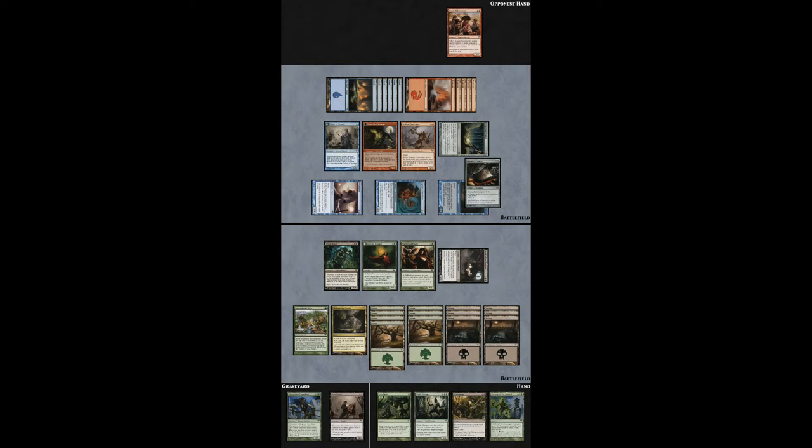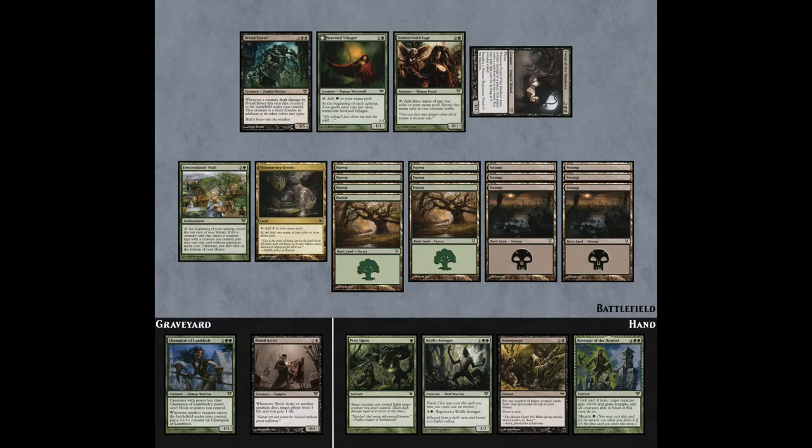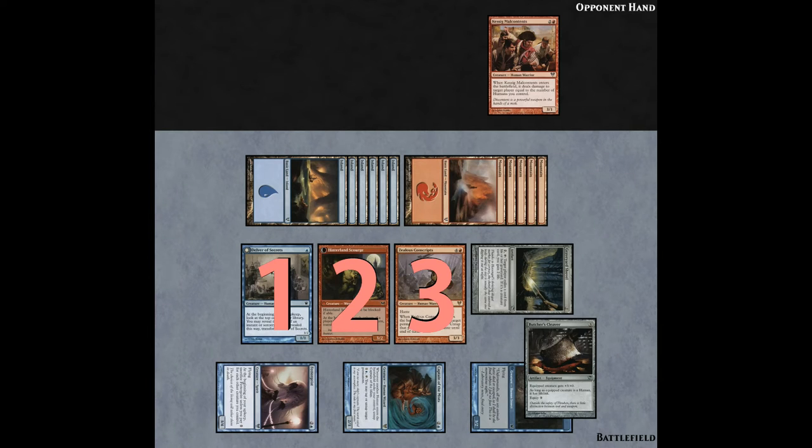So with that spoiler warning out of the way, let's begin. Here is the board all together, here is your opponent's side, and here is your side. When trying to solve these puzzles, the first thing that I do, if the goal is to just kill them with combat damage, is see how much I have on board right now. Unfortunately, we have zero because of the opposing blockers.